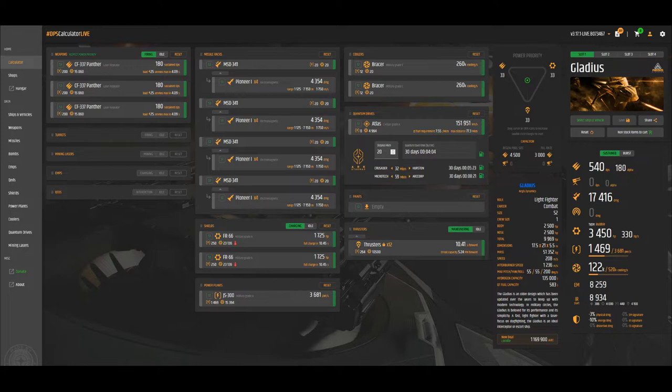When upgrading your ship for bounty hunting, the first thing you want to do is guns because that's the most impactful, and then quantum drive because that's the biggest quality-of-life improvement. For my quantum drive, I use an Atlas because it has the best quality of life for speed and distance on light fighters. If you get up to medium fighters, it's a little bit different.